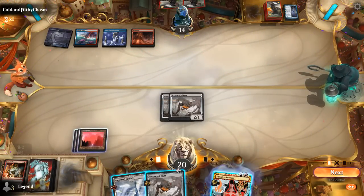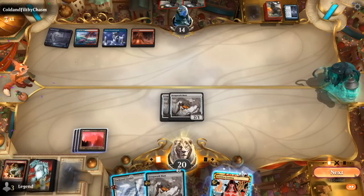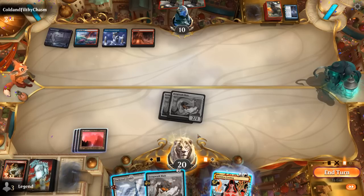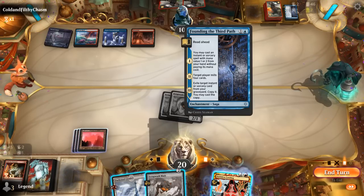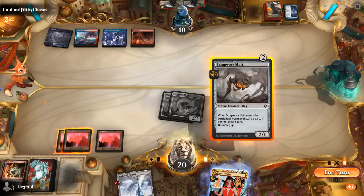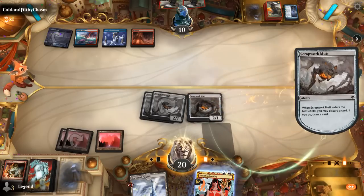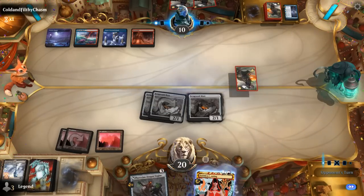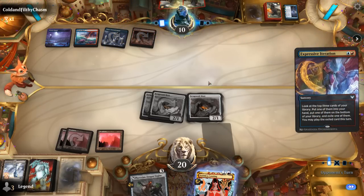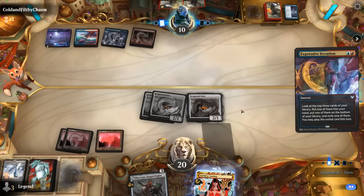At least the opponent doesn't have anything going for them, so we can start beating down with Mutts. Question is whether we flashback Looting or just play Mutt and discard Citadel at this point. Not sure if there's a sweeper to play around — very possible, but playing Mutt is still worth it since it shortens the clock by a turn. So we play Mutt and discard Citadel. Dragon Engine isn't bad — Iteration to go digging. Unlike some other combo decks, at least our backup plan of beating down with small creatures gives us a way to win the game if the opponent's deck is all disruption but no actual way to stop the creatures.